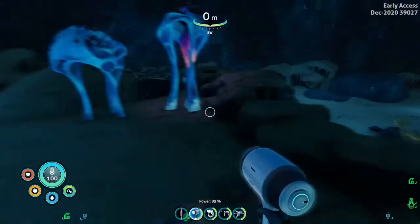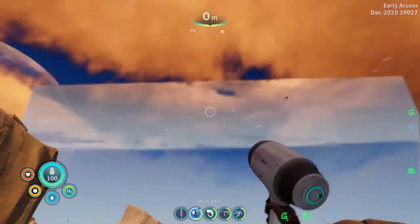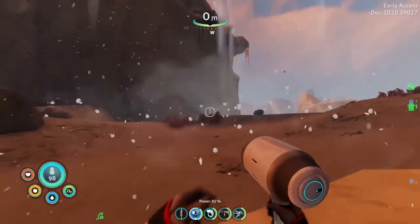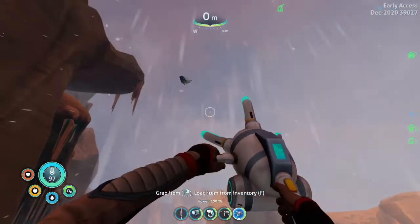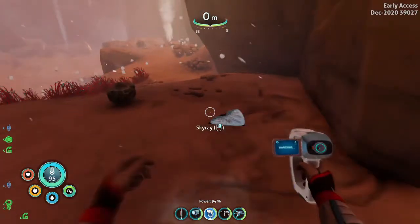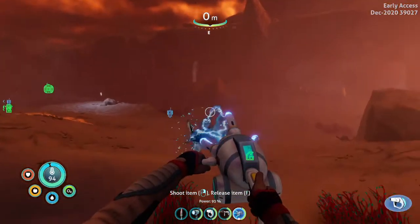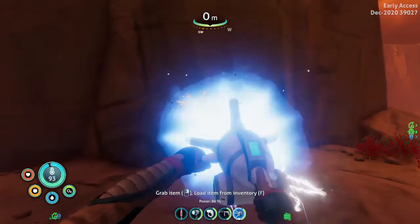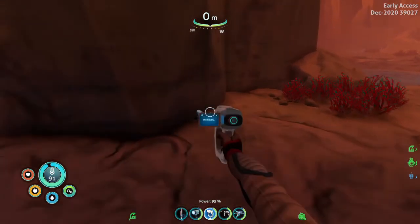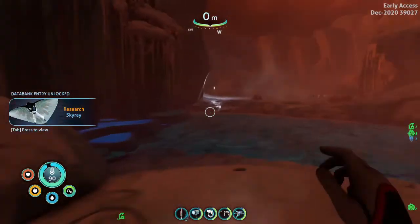There's nothing of note in here. Holy crap. I didn't want to kill you, but you didn't leave me much choice. Who said you could leave? Sorry little guy, but I need you for my data pan entry. You know how it is. Stop resetting. There we go — Skyray. What are these noises I'm hearing? Well, this area is a bit spooky. So much to see.